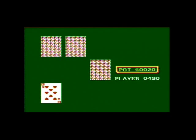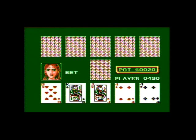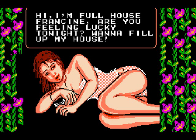Pretty much this is just what you'd expect — your average run-of-the-mill poker game. You make bets, try to fake them out, get them to draw or fold. But if you play long enough and win enough hands, you get to see the characters undress. They have lines like 'Do you think I'm sexy? I'll rip off my top and show you my wild pair' and 'Hi, I'm Full House Francine, are you feeling lucky tonight?'